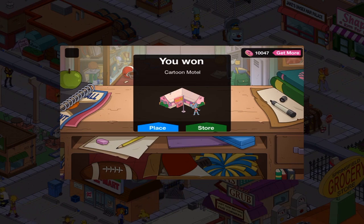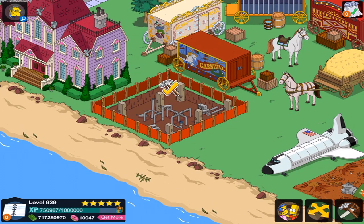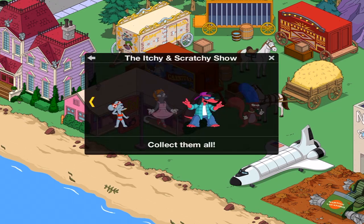I got the Cartoon Mouse with the Cartoon Motel. Heads up! In terms of the character, I kind of remember them. They were in the Itchy and Scratchy episode, obviously. I'm just trying to remember which one. Does anyone know who that is? First business, then hot tubbing! Mrs. Mouse. I don't know if they actually talked in the episode.